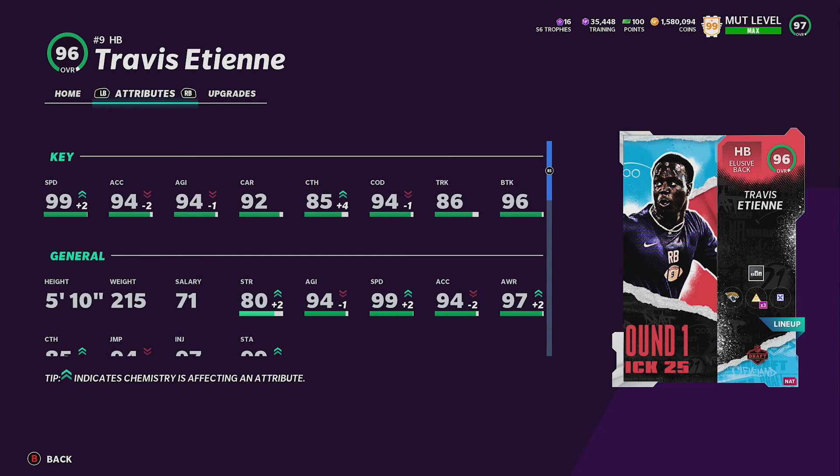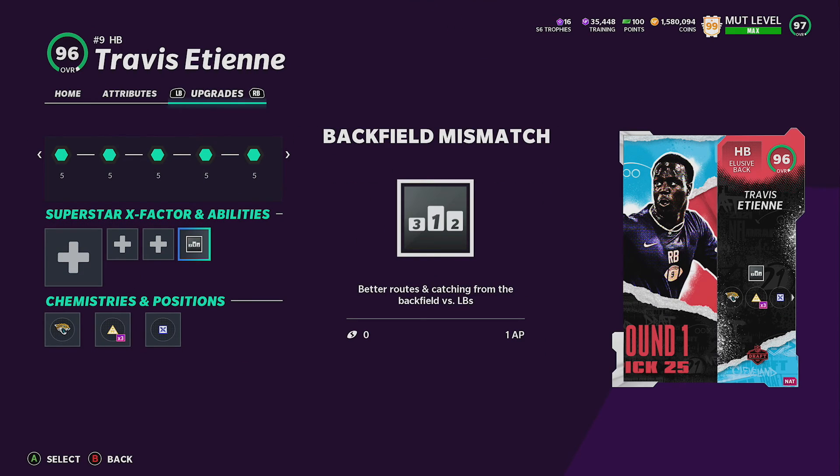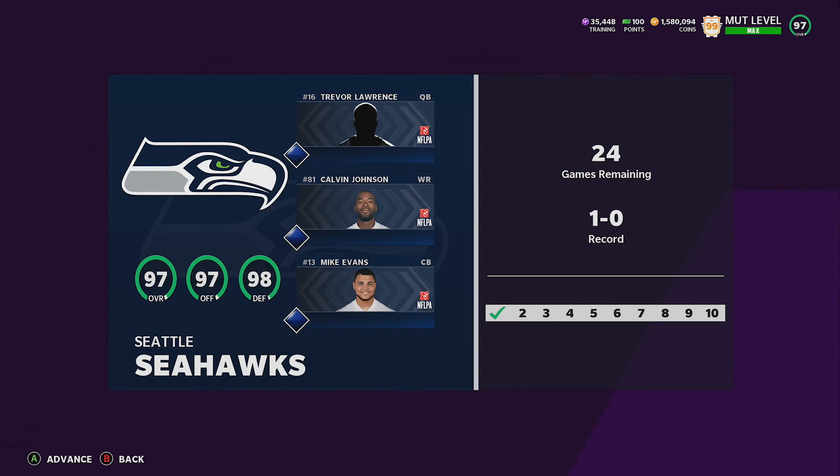Before we get into the gameplay, I had this recorded already but the footage got corrupted and I had to redo it — so this is redo number two. For Ateni's ability, I'm using Backfield Mismatch because you're burning a lot of linebackers in man coverage, and I had 1 AP to spare. Also, I'll have some other cards in the squad: Mike Evans as a cornerback, my safety, and Robert Woods at tight end — both were really good last weekend. My backup quarterback was James Morgan.